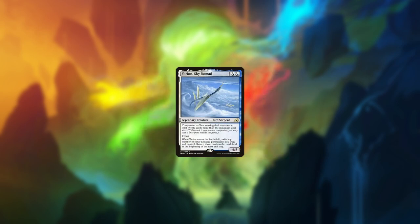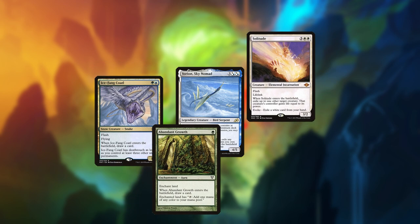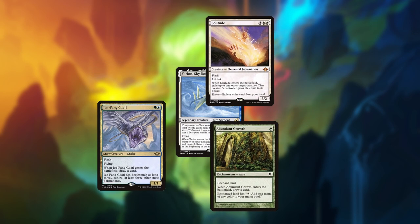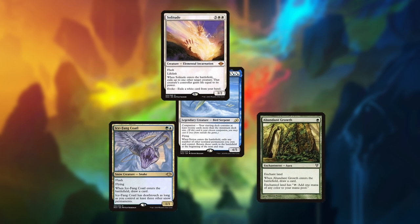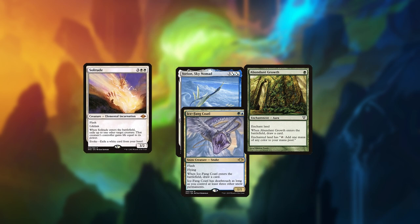If the game goes long — which it likely will — Yorion can accrue considerable resources by blinking the many permanents in the deck that have ETB triggers, like Abundant Growth and Solitude. Depending on how many you control at the time, you can often draw an additional three or more cards. Not that you need to, as a majority of the non-land cards in the deck replace themselves or draw additional cards anyway.